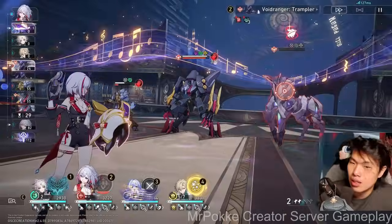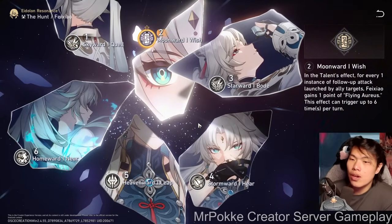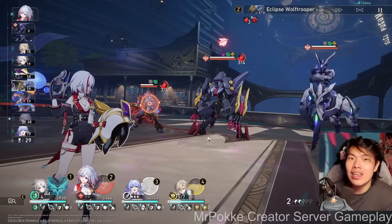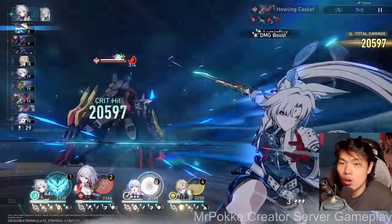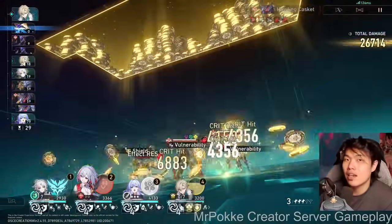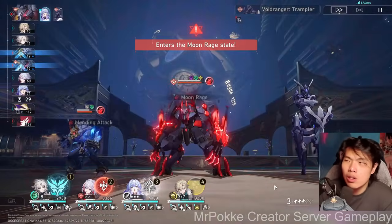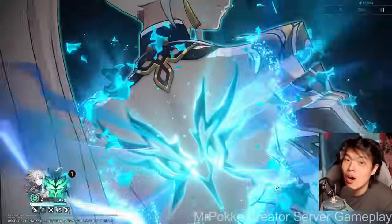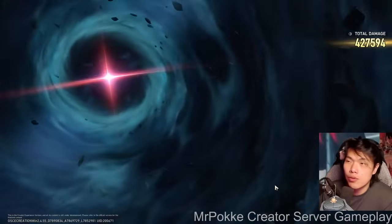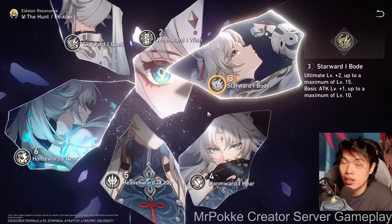Even stronger is Eidolon 2, Moonward I Wish: for every one instance of follow-up attack launched by ally targets, Fei Xiao gains 1 Flying Aureus point, triggering up to 6 times per turn. This greatly improves her synergy with follow-up team comps. Previously, you needed 2 points to generate 1 stack — now she gains 1 stack every single follow-up. This significantly increases her damage output not by dealing more damage per ultimate, but by using her ultimate far more frequently. You can reach a 1-turn ultimate or even half a turn in ideal conditions with Aventurine's follow-up and Numby.